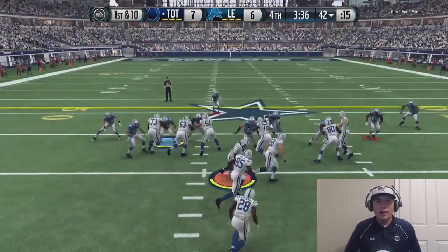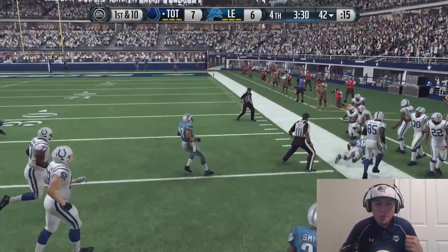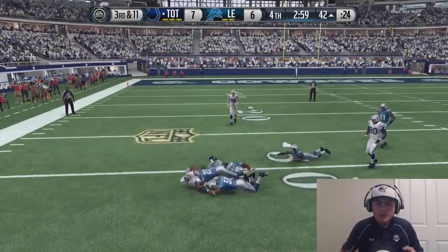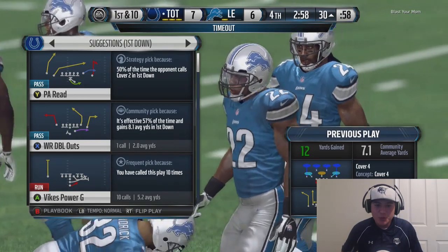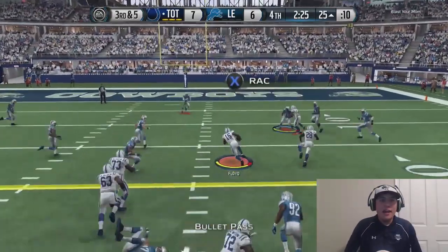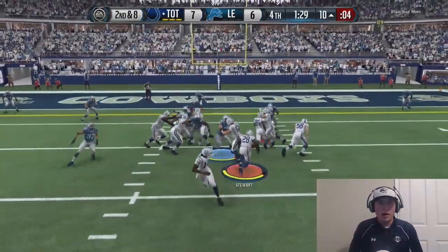A is wide open — aggressive catch! Julius Thomas the security blanket making the catch. Come on Jonathan Stewart, get out there — he can't get the block but Jonathan Stewart doesn't care, he's down the sidelines! The offense is working. X is open, Golden Tate makes the catch — weird animation but I'll take it, we pick up the first! Got him open on the curl route, hold on to it Michael Floyd. Y is open — we go right in front of his user and make the completion!